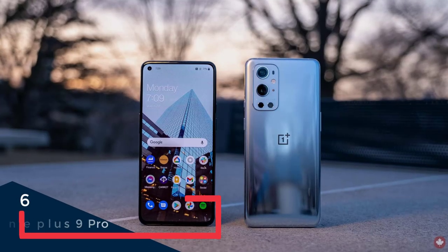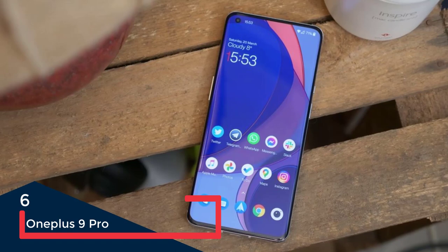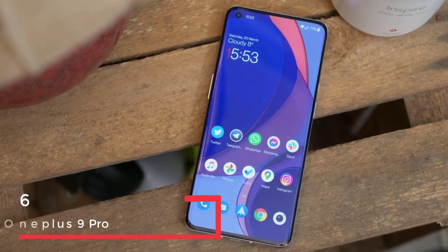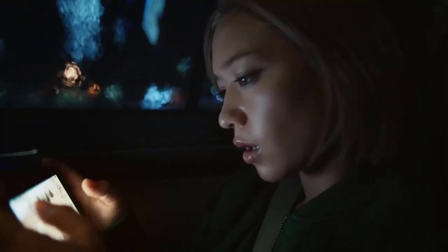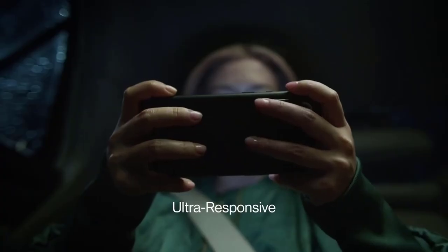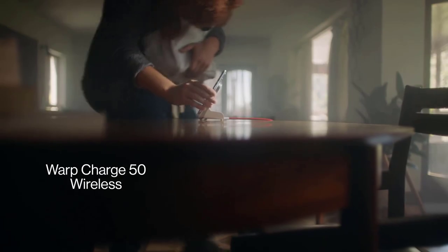At number 1 we have the Black Shark Forest Pro. This phone runs on Android 12 and is powered by the octa-core Qualcomm Snapdragon 888 Plus processor, along with 12GB of RAM. It has 256GB of internal storage with no SD card slot. This smartphone has a 6.67-inch Full HD touchscreen display with a Super AMOLED screen.